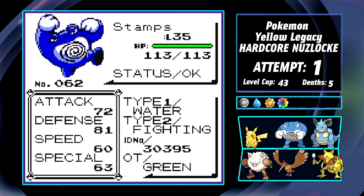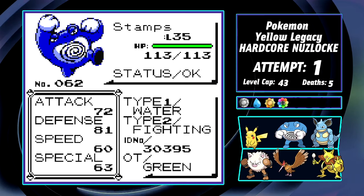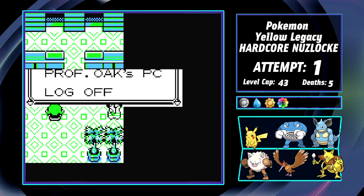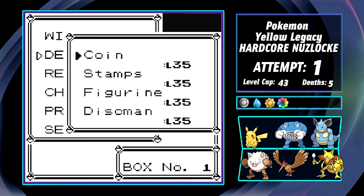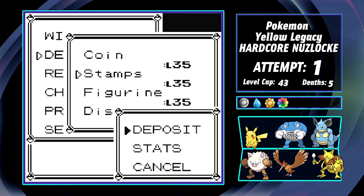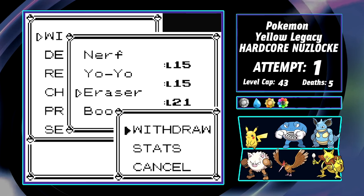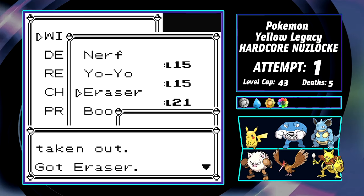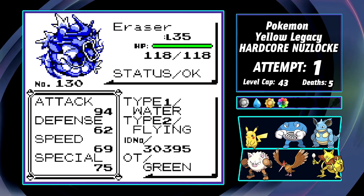With another rival fight coming up, I realize it's time to make a rough decision. In this game it's best to finalize your team as early as possible thanks to stat experience, and planning for all the Psychic types coming my way, it would be best not to have two Fighting types on the team. After thinking about it long and hard, I decide to tag out Stamps for Eraser. Gyarados is insane in Gen 1, especially before the physical and special split, so this seems like the smartest thing to do. Sorry, Stamps.